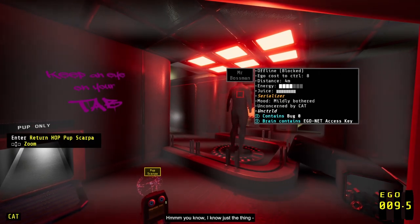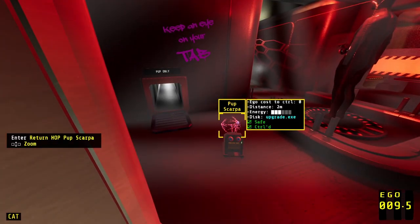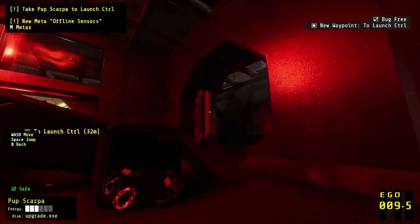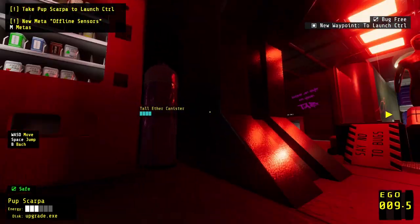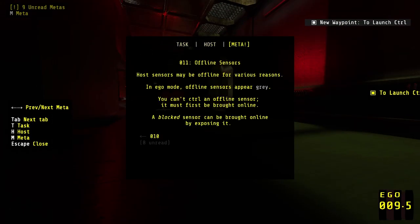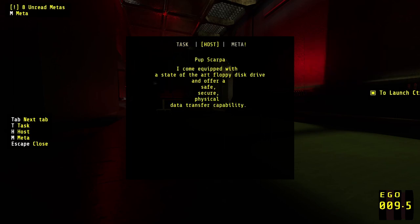Hmm. 'You know, I know just the thing — over at the launch site.' Okay, the door is open now. Offline — new meta: offline sensors. 'Host sensors may be offline for various reasons. In ego mode, offline sensors appear gray. You can't control an offline sensor. It must first be brought online — a blocked sensor can be brought online by exposing it.' It says 8 unread.